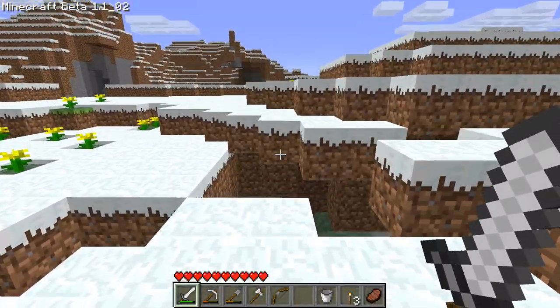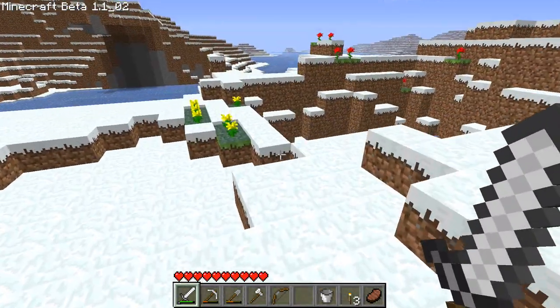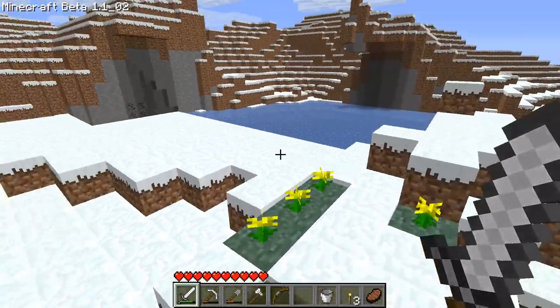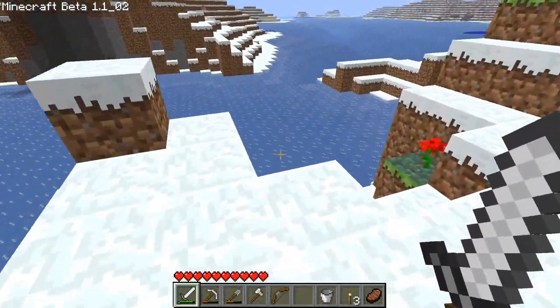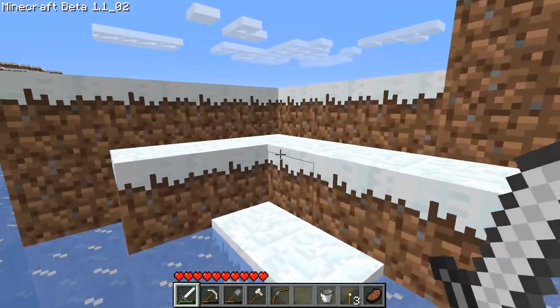Let's have a look around here. Oh, there's a cave there — we're going to need to light up all the caves as well if we want our farm to work efficiently. Well, not all caves, just nearby — like 50 blocks away from the spawner.